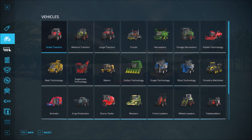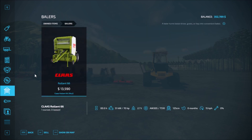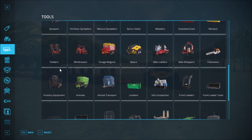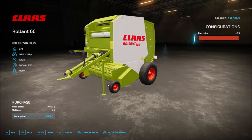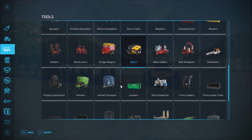In the shop we head to bailers. The first one we're going to take a look at is the Roland 66. The only thing you can configure on this one is the color — that's the only option available.